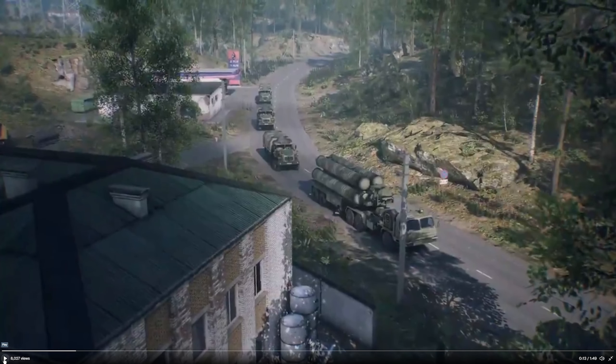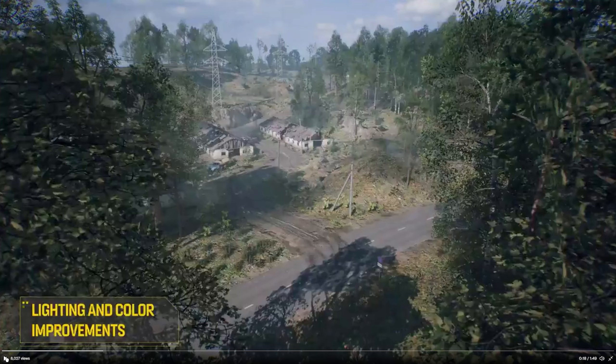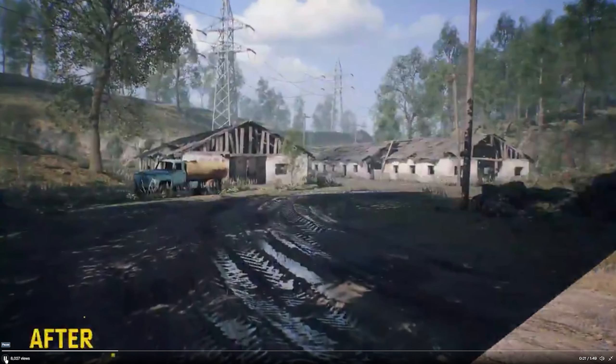This is awesome. Another picture of the trucks. It's looking very nice, very nice indeed. Let's take a closer look. Feature spotlight: Smolensk map rework. Lightning and color improvements — that's definitely true. It was very dark before, and now it's very light.